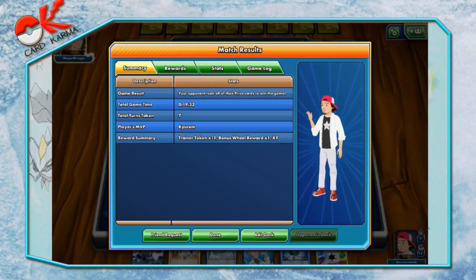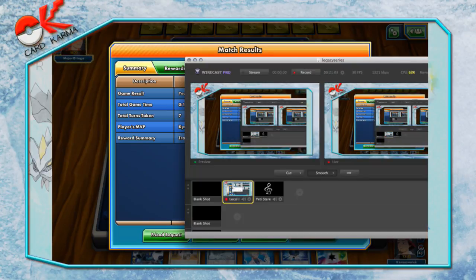Frozen City is situationally good, but I think the incremental damage over time you get from Virbank might actually just be better — even if they can heal off the poison. What else to say about the deck? It's extremely resilient, you can power up out of nowhere, and you're capable of accelerating energies extremely quickly — putting out a lot of damage with Silver Bangles and Laser Virbank. So I hope you enjoyed the deck, and I'll see what I have in store for you guys next time. Thanks for watching, have a good day.